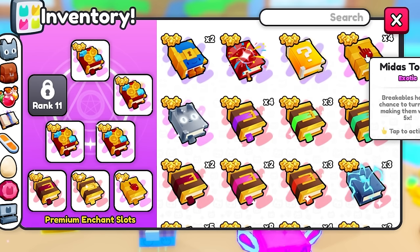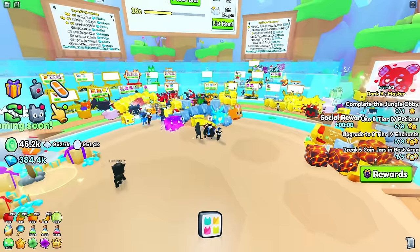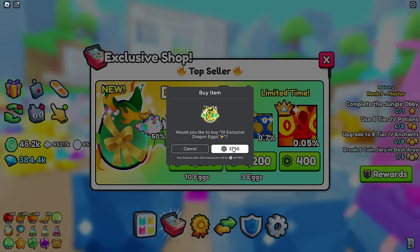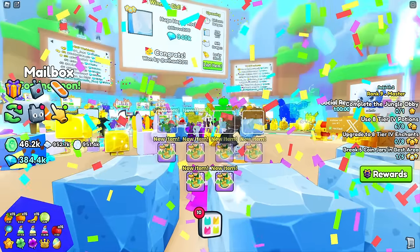Midas received a massive buff — it now gives you five times more coins for items it turns gold, which is insanely good and I have so many of them. I'm also going to buy 10 exclusive eggs so I can start auctioning them. Let me test if I can auction multiple at once.